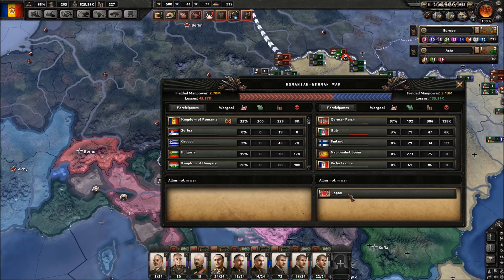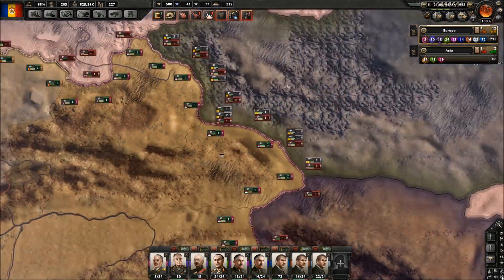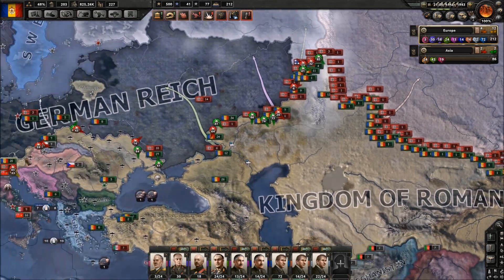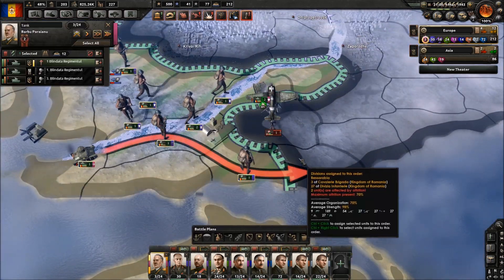Japan is not in the war - that is a big deal. That's why there's no action over here, because Japan is not in the war. This is actually really great for us - this is incredible, because this is actually helping us so much.